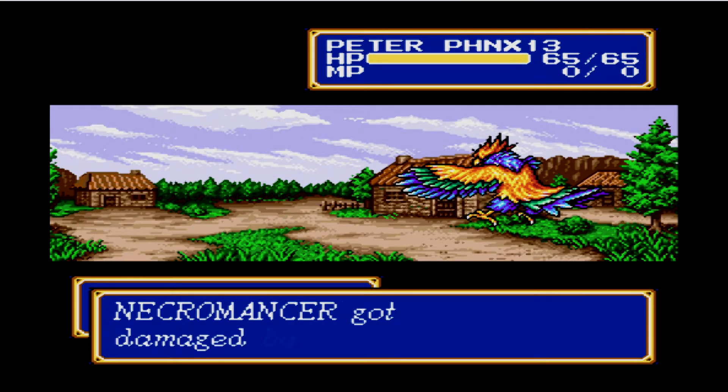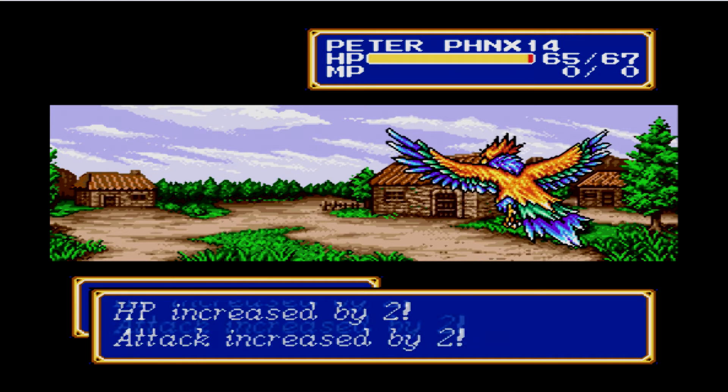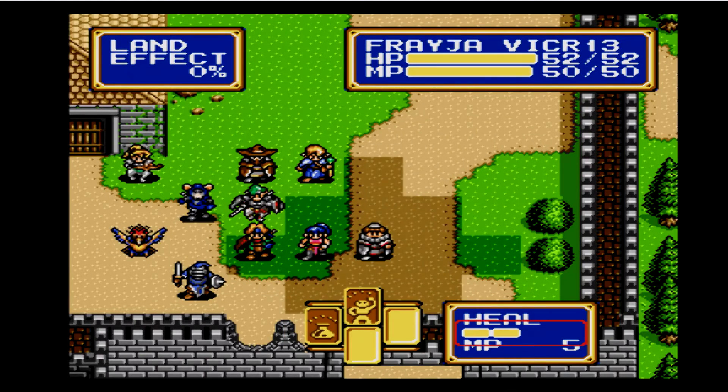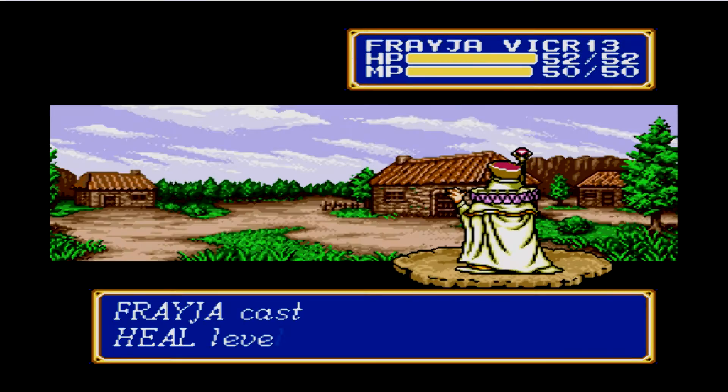Necromancer's out. Now I need to take out — yeah, and he drops his Mage Staff. You can give that to a mage — a wizard, a sorcerer, sorry. That's kind of what they do though, they just summon. Oh by the way, Freya has Heal 2 and Detox 1, that's all.